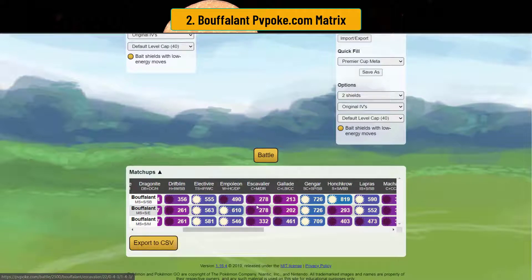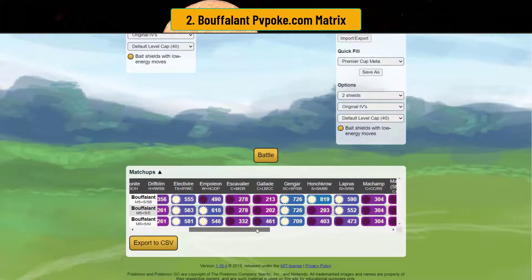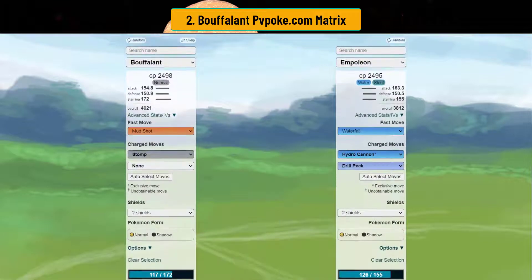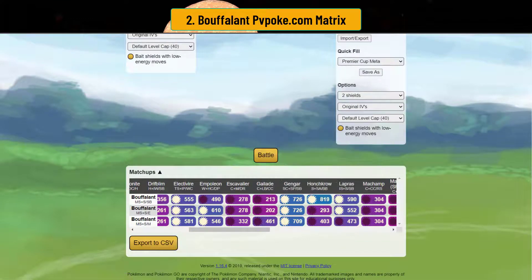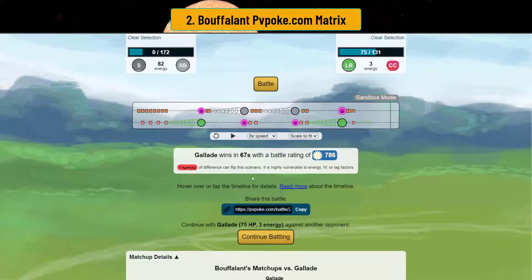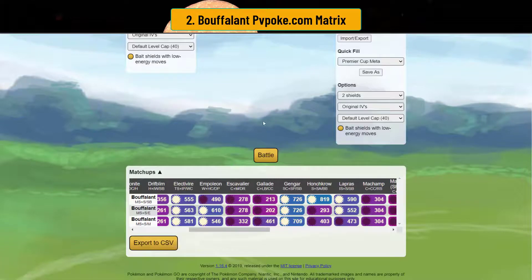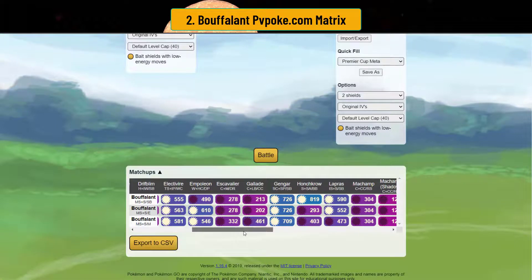Excadrill beats you because fighters basically beat you — you don't live long enough to deal much damage. Buffalant isn't super bulky, so if you go against Gallade, one Close Combat will send your soul to the next universe, or they could just go straight Leaf Blade. Gallade with Confusion gets to Leaf Blade quickly, which chunks Buffalant down. Excadrill as a pseudo-counter user will also hit you really hard, so just be careful.